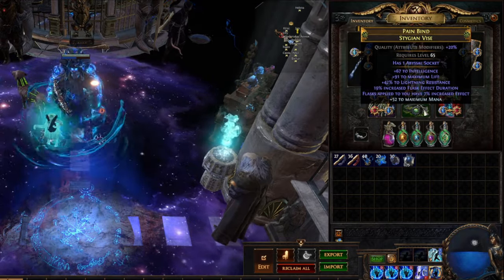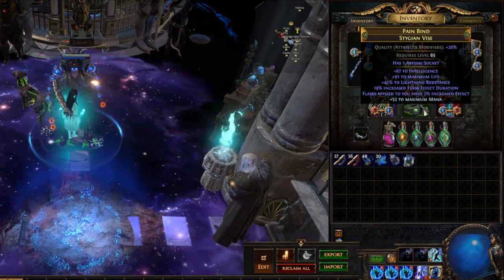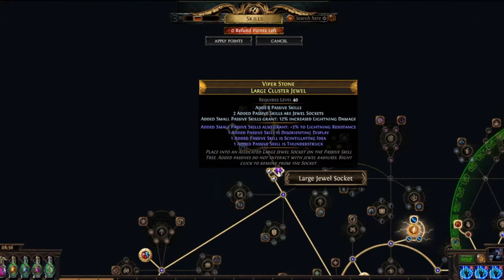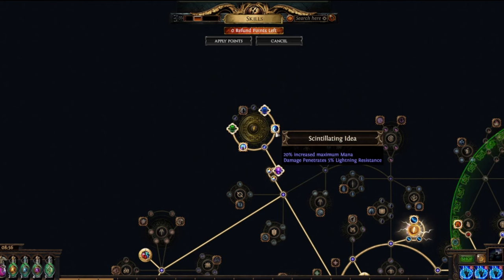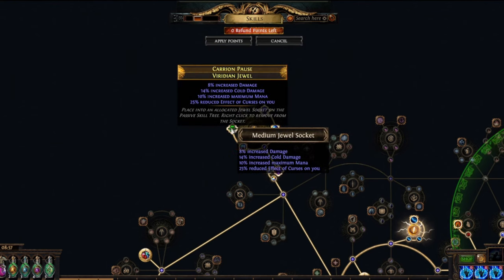Life is also something that you don't really need, but it does help out with this build as it does transform into energy shield from the Ivory Tower, so it's not a bad stat to have at all. Moving on to the jewels — we're using one large cluster with lightning damage on it. Here you want to get Scintillating Idea for the increase to maximum mana and some lightning penetration, and ideally also want to go for a Storm Drinker node as well for even more penetration and some extra lightning damage leeched as energy shield. For normal jewels, we want increased mana and basically any damage like spell, AOE, lightning, and also attributes.